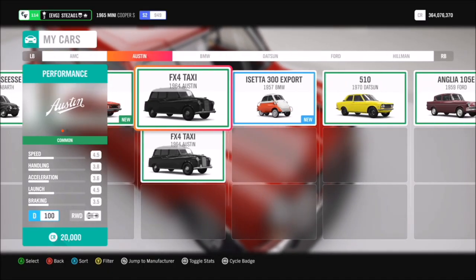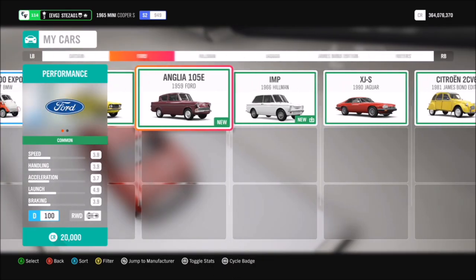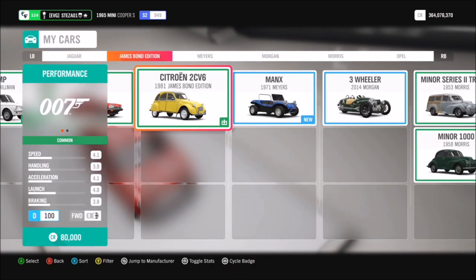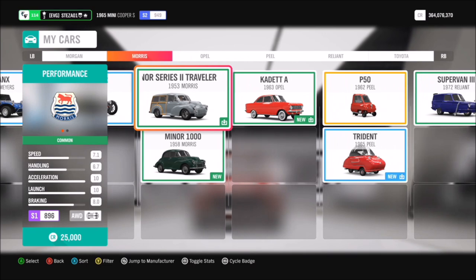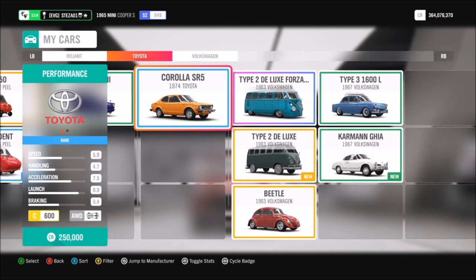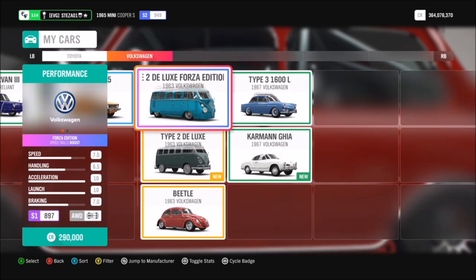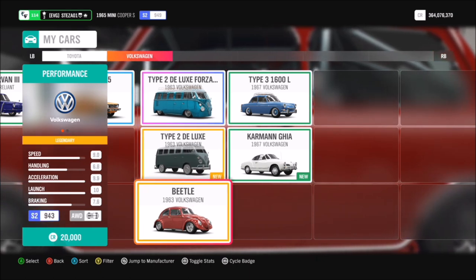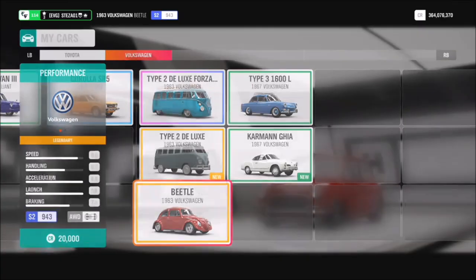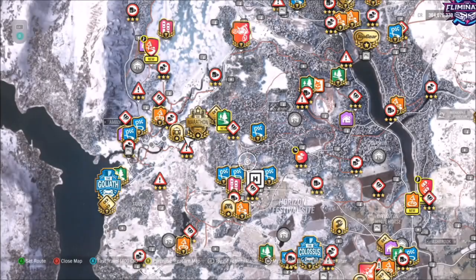First of all, go into your garage and find a cult classic car of your choice. Some of you may have lots to pick from, others may not. If you don't have any, don't worry — you can go into the auto show, filter by cult classics, and pick one out. They're normally really old cars so they're fairly dirt cheap.